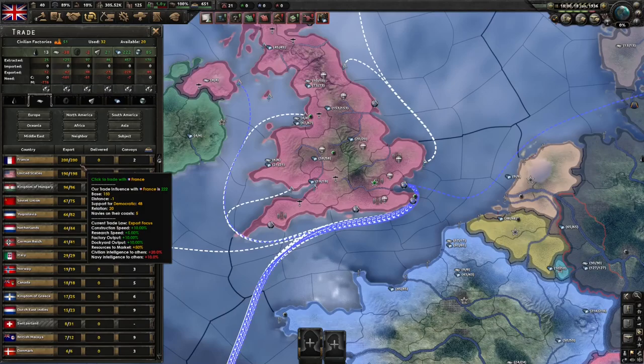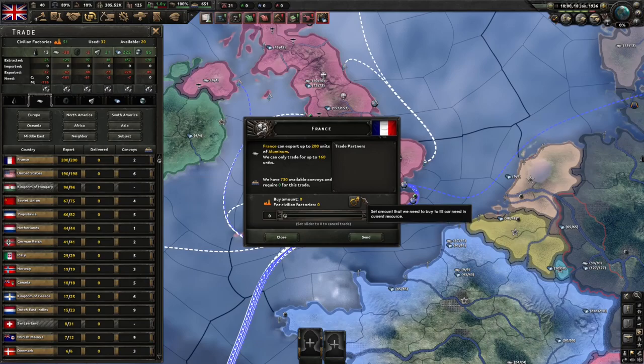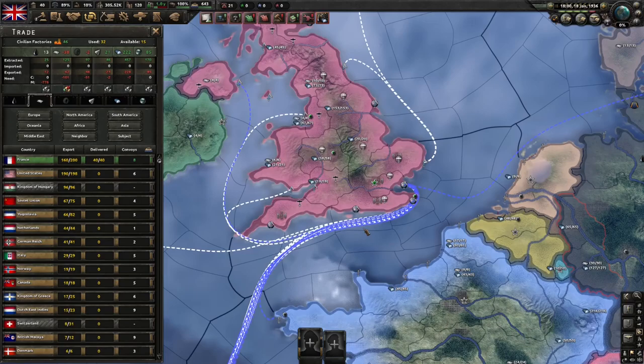Usually it would pre-fill how many resources you need to trade. If it doesn't though, you can click on this button here and it will automatically select the amount of resources that you need and allocate those civilian factories. And if you click send and we just play for a moment, you can now see that our negative 38 aluminium has become two.